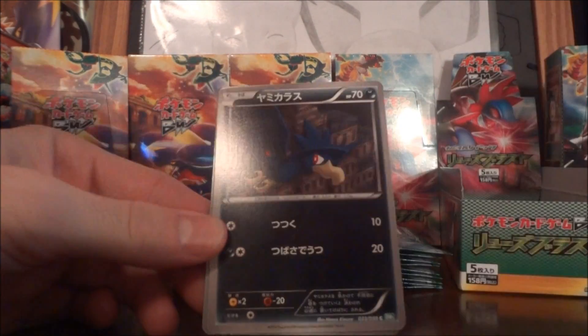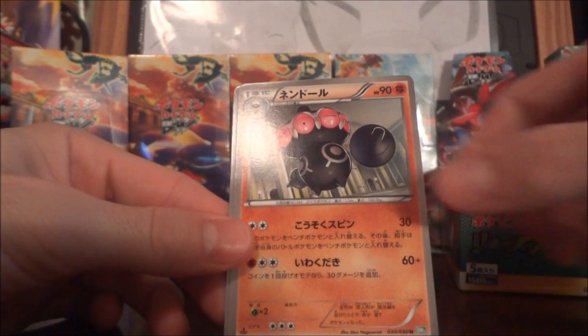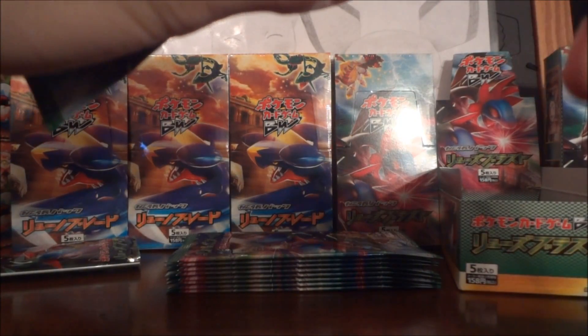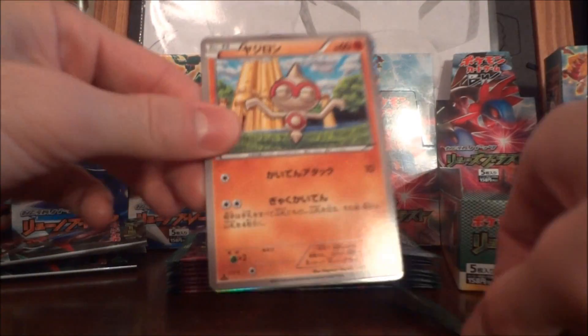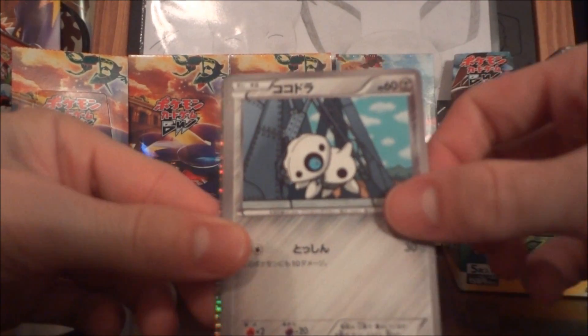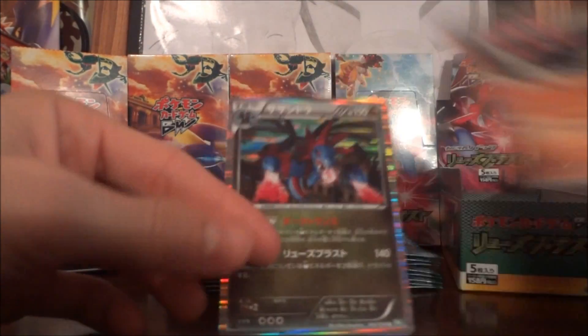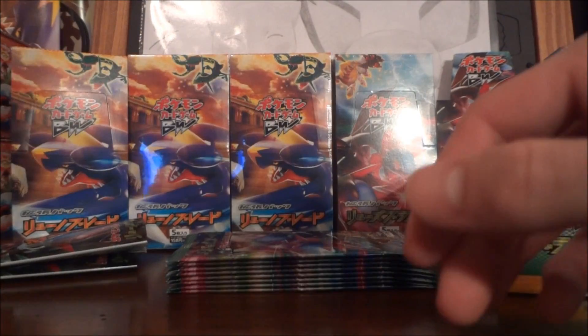We got Murkrow, Vulpix, Silcoon, Claydol, and Dustox. And a Baltoy, Aaron, Walrein, Hedrigan holo, and another Claydol — so first holo of this part. Awesome dragon Pokémon, it's awesome.